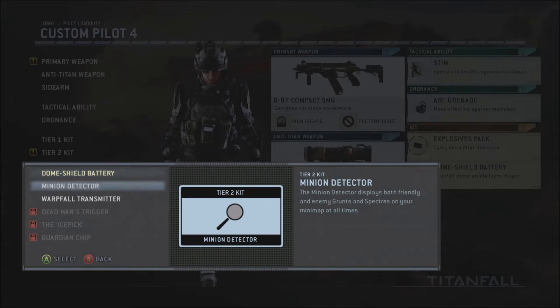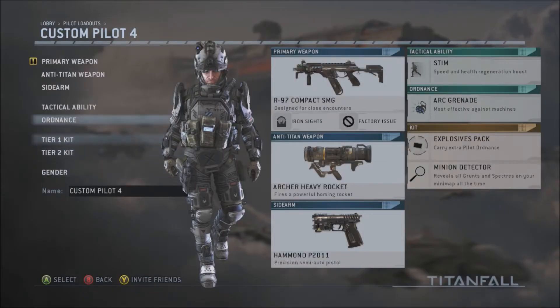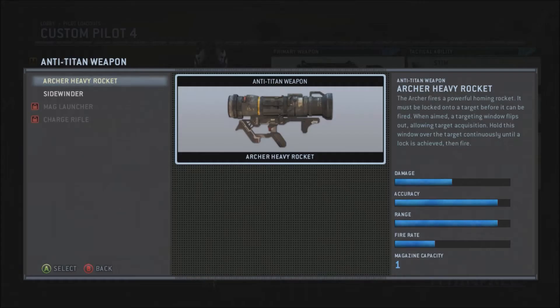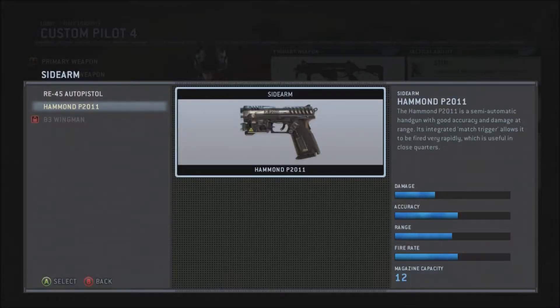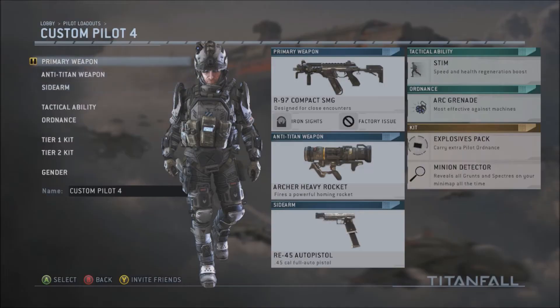Minion detector shows both your friendly and enemy grunts and specters on your map at all times — I like that one. The Archer heavy rocket is perhaps one of my favorite weapons of all time. For the sidearm, let's go with the auto pistol. In my opinion, it's one of those panic weapons.